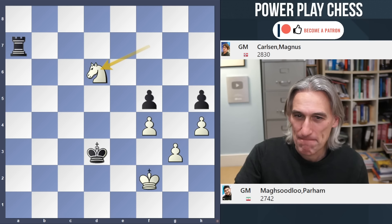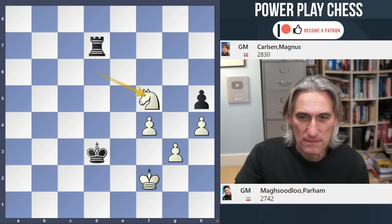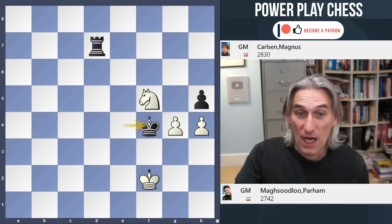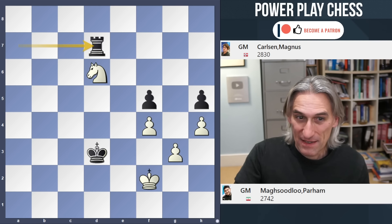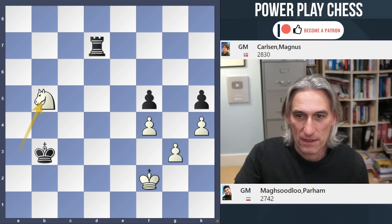But watch what happened next. Carlsen played Rook d7 - this is very well spotted. Why not knight takes pawn? Well then comes King e4. Notice that knight is running very short of squares. If it comes here it'll be trapped. And if g4 then King f4 and white's position just falls apart - that pawn is dropping and it'll be easy for black. If Knight b5 then King c4 and you can see it's going to be trapped.